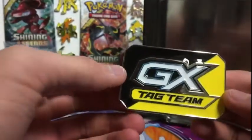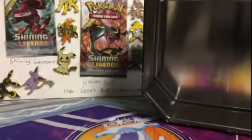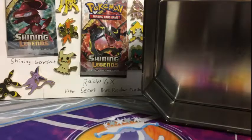There's a Deoxys and Espeon. That's crazy cool. Wait, look at that — is it like a full art card? It's a full art card. Are you kidding me? How do I get it out?